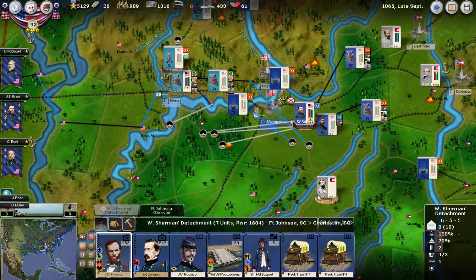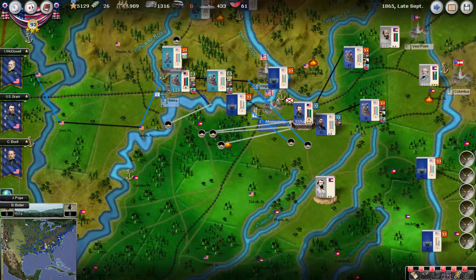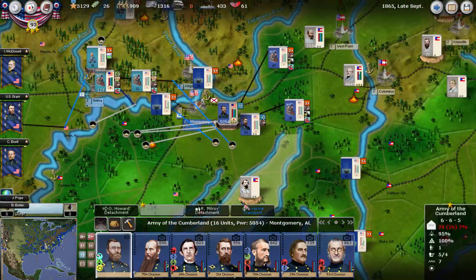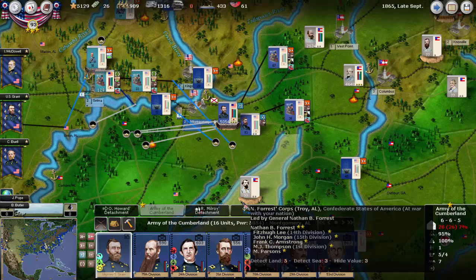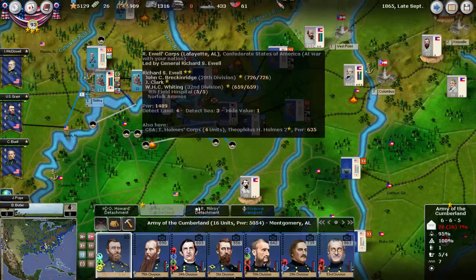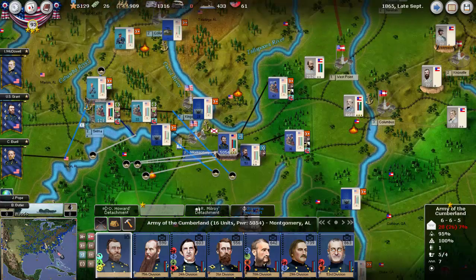Alright, welcome back. It's late September '65 and we'll start off here in Montgomery. Pretty simple - basically I put all of our forces into Grant's army stack. So it will be interesting to see what Lee and Ull will do here.